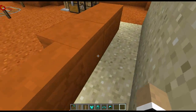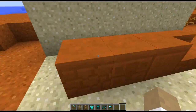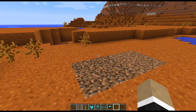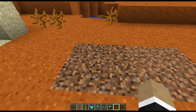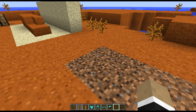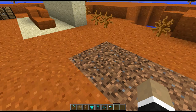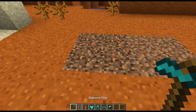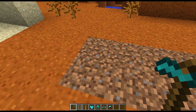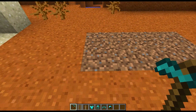And once again, just a quick look at it right over here on top of regular sand so you get the contrast. Next up, we've got a quick new thing with coarse dirt. Just as a reminder, coarse dirt is over here on the left, regular dirt over on the right. The difference being, coarse dirt doesn't let grass spread to it. So now, if you go ahead and till the coarse dirt, it'll turn into regular dirt. And that's about that — pretty simple change right there.